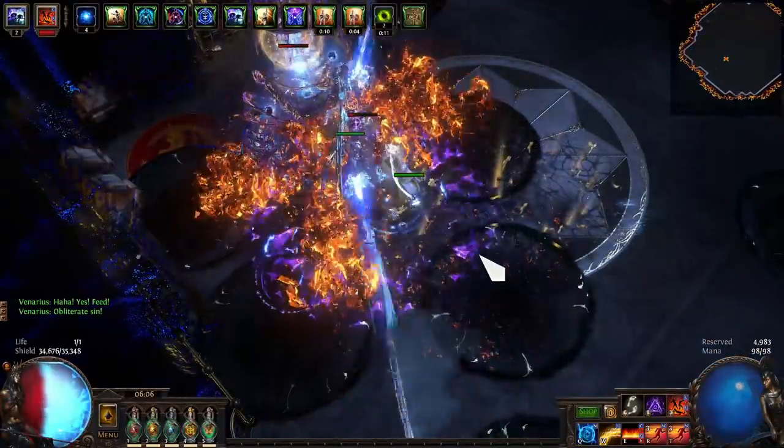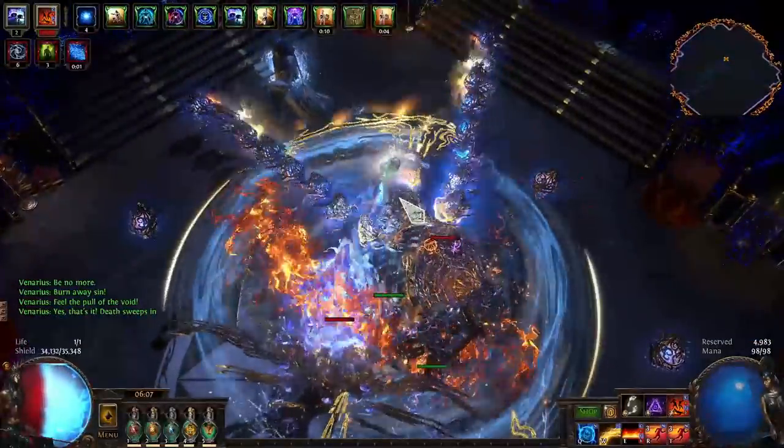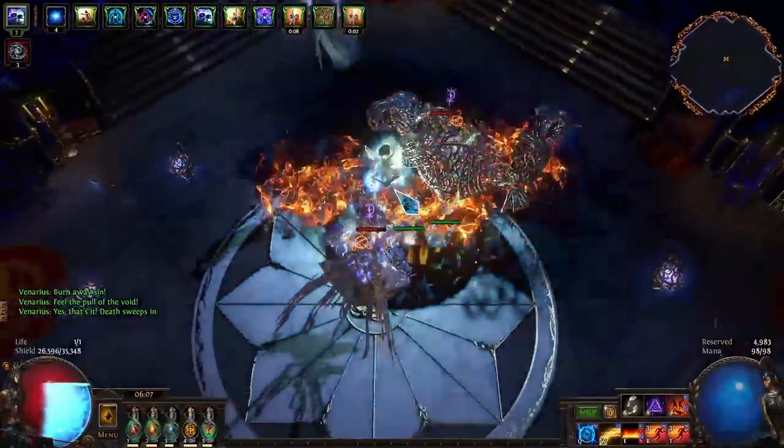In the Cortex encounter, the biggest change is fighting multiple bosses at once. The rest I'm not familiar enough with to compare.